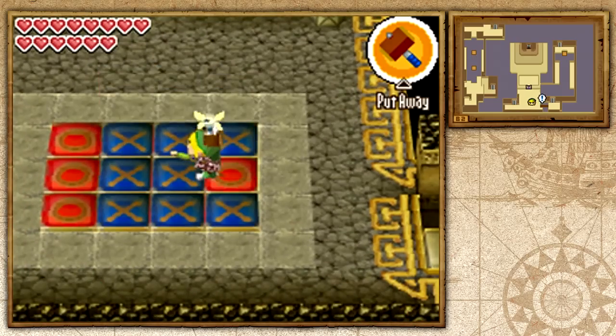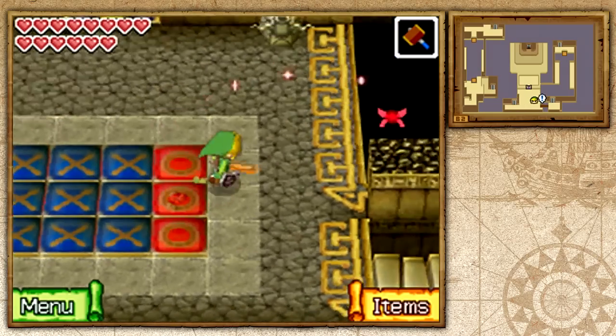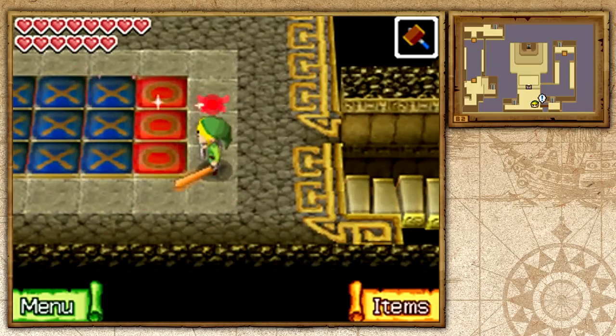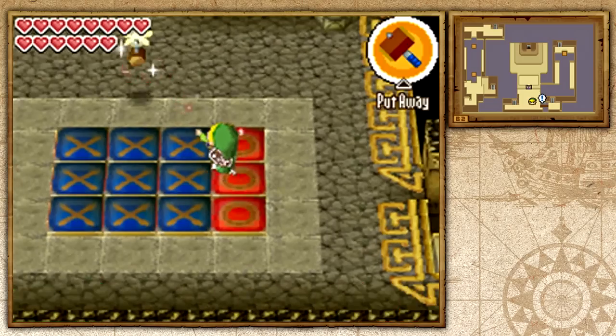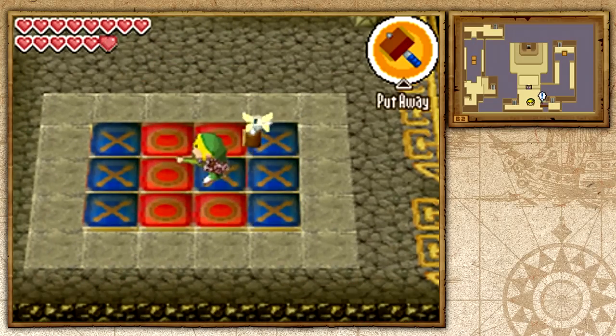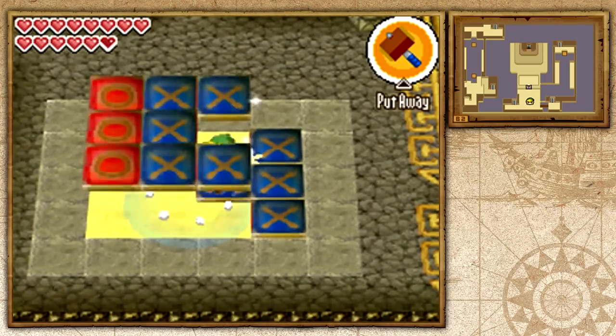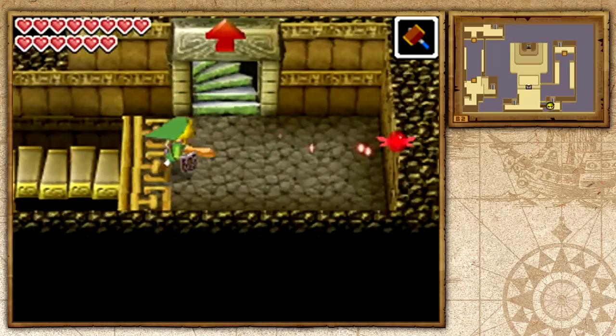Also, if you stand on one, it doesn't get flipped. I think that's the best tip you can get out of this. I solved it extremely easily without doing that, but that's a tip you want to keep — if one in the center is a circle and you want to have the rest be X's, you don't want it to flip. You can just stand on it. Pretty snazzy.